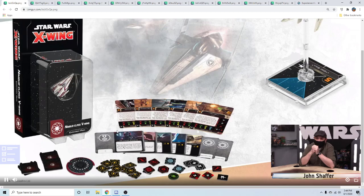The V-Wing dial is pretty decent — it can't go slow but it's got blue hard turns and that's not small potatoes. It has both a 2K and a 4K, which is interesting. Basically only the 4K will ever be used because there's rarely enough space to do a 2K when you're trying to turn around, but it's nice to have.